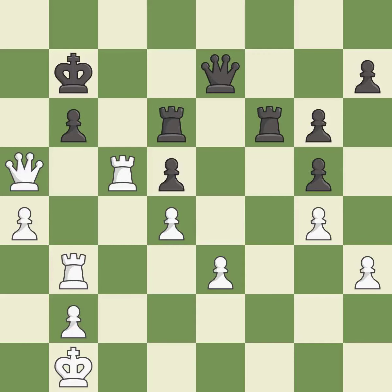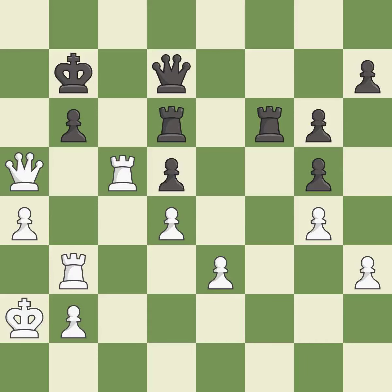This connects the rooks, which helps them coordinate together in the future. That's a sensible reply. This protects an under-defended pawn that is under attack — that's what I would have recommended. This fights against the opposing rook for the open file.